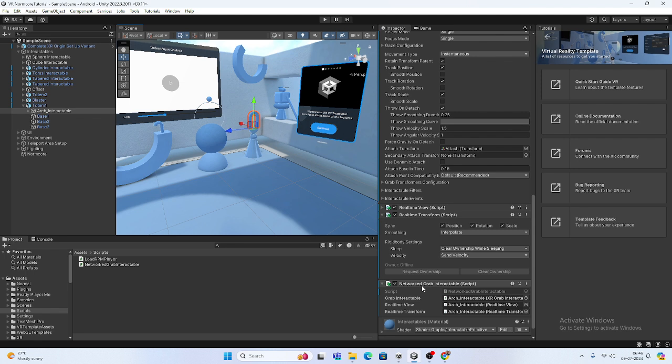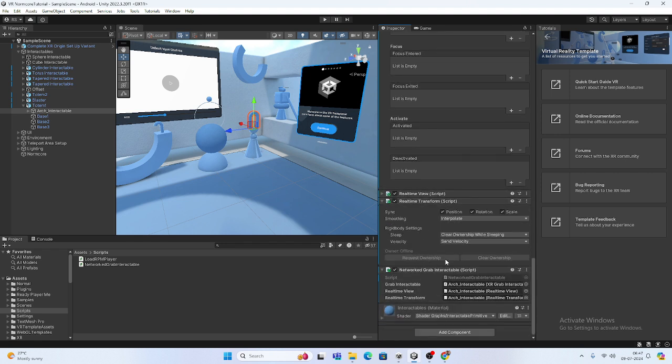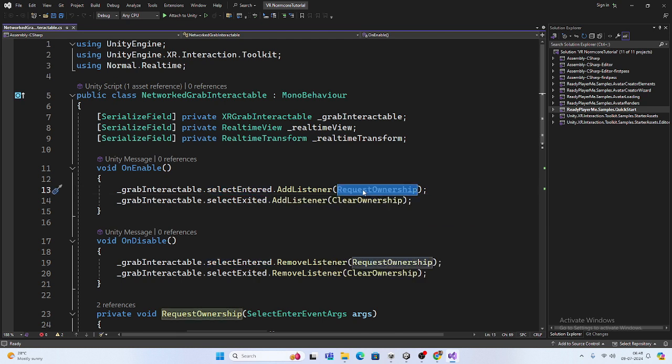I have created one script to save time. Let me explain this script — it's called NetworkGrabInteractable. It requires RealtimeTransform, RealtimeView, and XR Grab Interactable. What it does is detect when the XR Grab is entered, like a collision, and when it is released it exits. I detect these two events: select enter and select exit. On enable, I take these two events and add listeners — on select enter I call Request Ownership, and on disable I remove the listener.